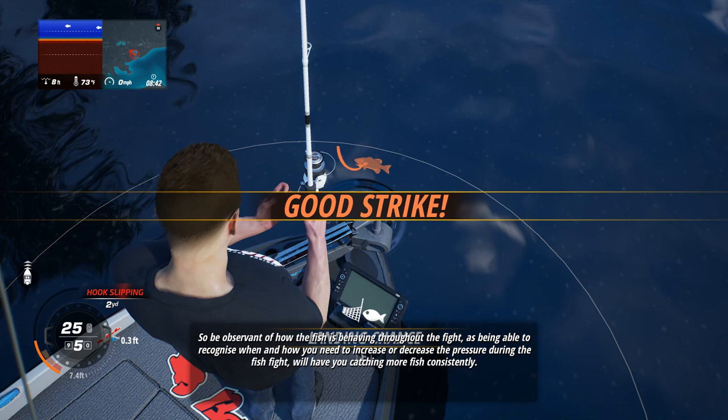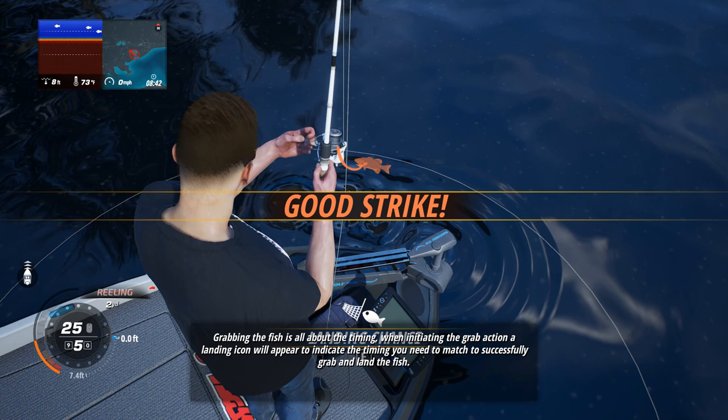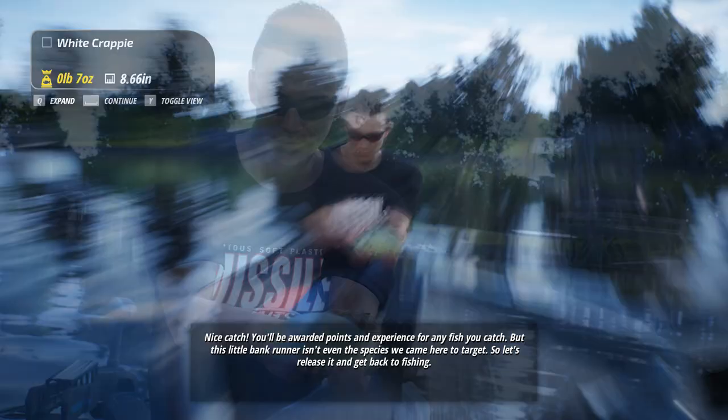As you reel the fish closer to the boat, it's time to land it. If the fish's energy has been fully depleted once it's within grabbing distance, you can automatically land it. Otherwise, you can attempt to grab the fish early — grabbing is all about timing. A landing icon will appear to indicate the timing you need to match. Successfully grabbing a fish is a great way to land it faster, saving valuable time in a tournament, but failing to grab will spook the fish. Nice catch! We'll get awarded points and experience — but this little bank runner isn't the species we came here to target, so let's release it.